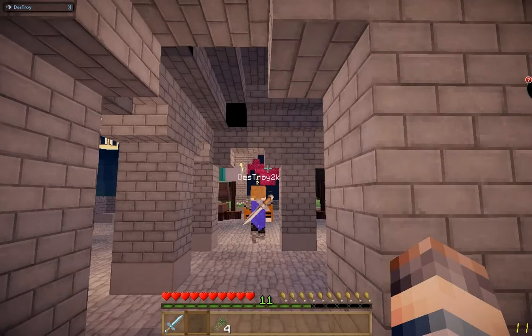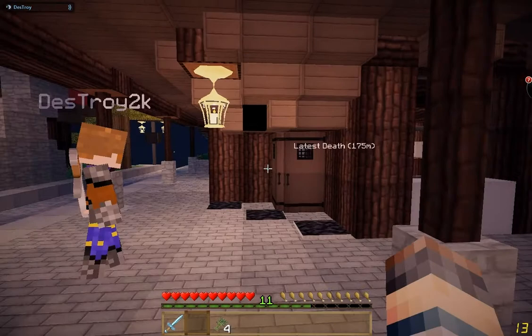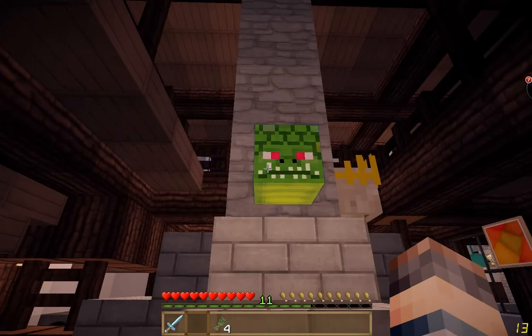And over here is the next thing we built — this inn. We've been having some problems with the innkeeper vanishing. It's a little inn with a central fireplace. I've still got to add the tables. Looks like you're missing two Twilight Forest heads.